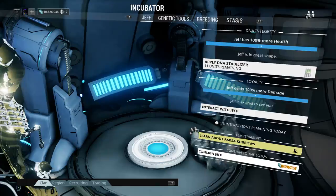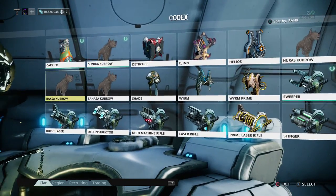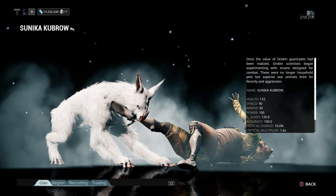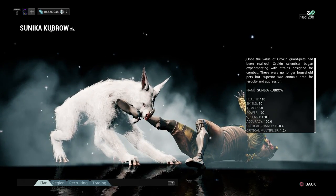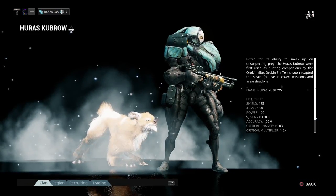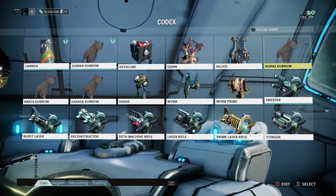The temperament is basically the type of Kubrow that there is. The Raksa — designed by the Orokin as the perfect companion, loyal and obedient, equipped with shield generators for protection, a fierce growl could paralyze any attacker with fear. So this one basically threatens the enemy and makes it run away. There are different types of Kubrows: Sunika, Raksa, Sahasa, and Huras. The Sunika was designed for combat, ferocity and aggression — it captures enemies for you, tackles capture targets. Sahasa will dig up items for you. And the Huras makes you go invisible — this is the one that everybody likes.